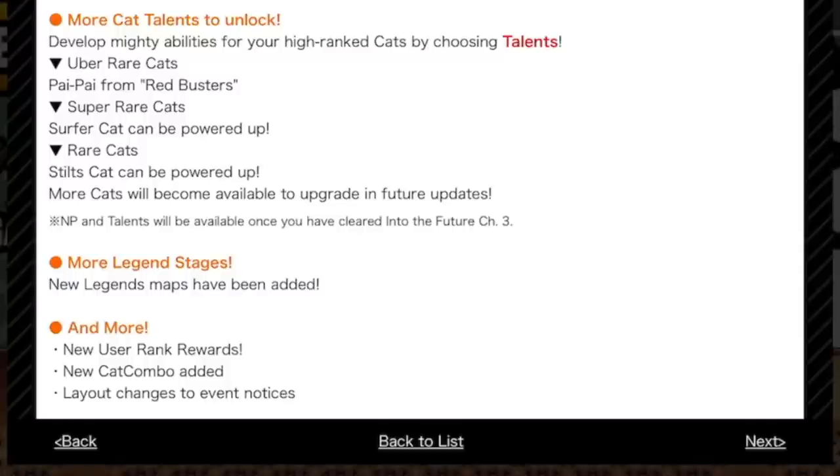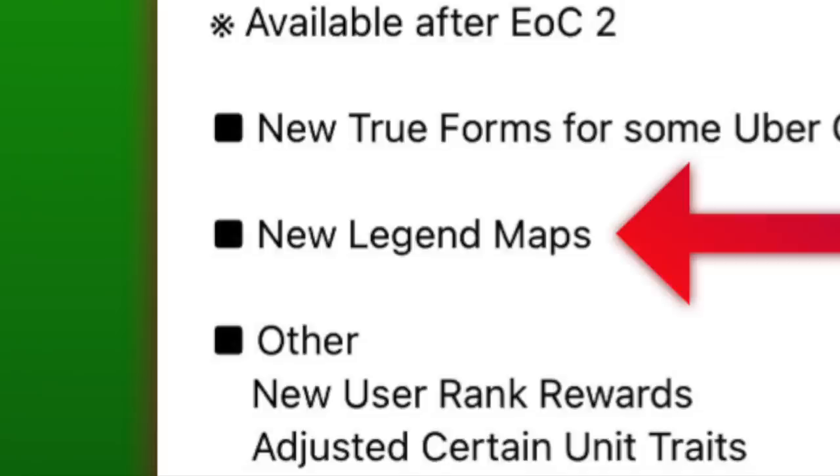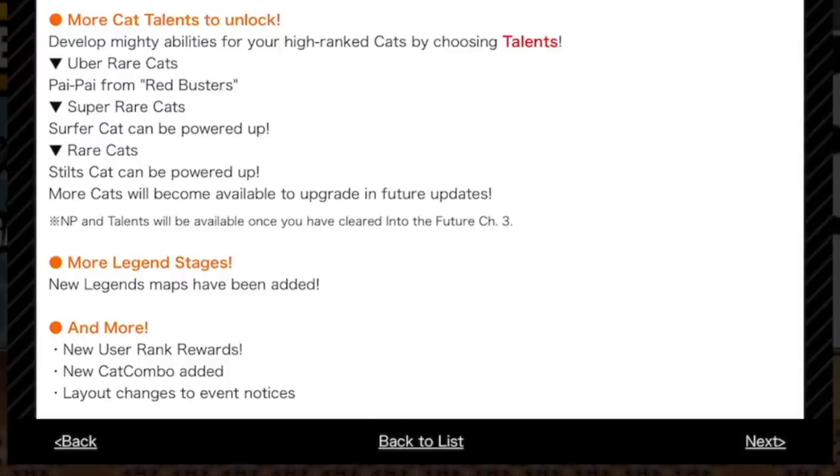More cat talents to unlock — develop mighty abilities for the high-ranked cats. We have Pie Pie, Surfer — oh, that is exciting — and Stilts. And then your usual more legend stages. And the naming change — I'm very glad that it just says legend stages rather than new stories of legend map, despite us being in Uncanny Legends. There's a bit of a formatting improvement, which you know I love, possibly more than gaming features themselves, because I am such a gamer. And then there's the usual user rank rewards and a single new cat combo.